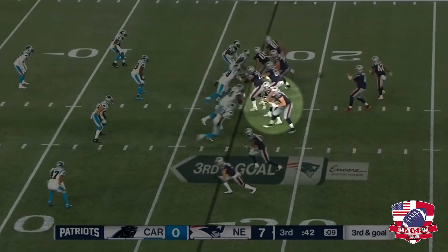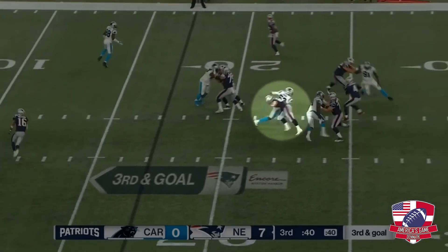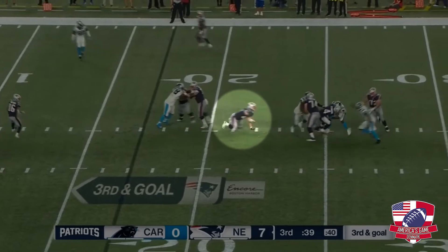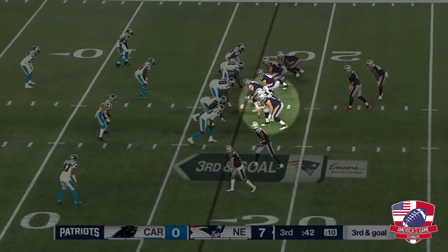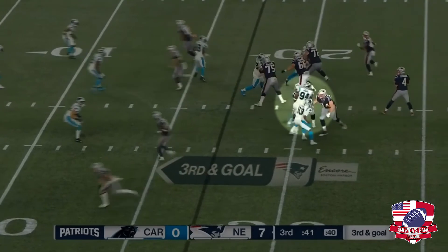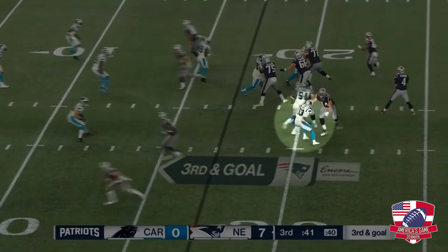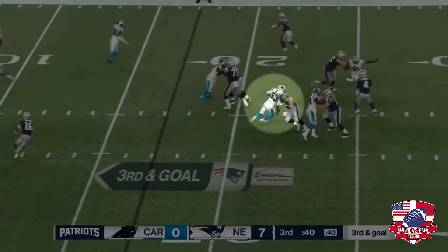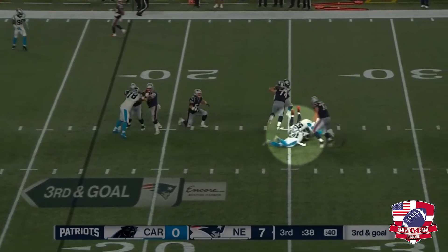Another bad play by Froholt is on a well executed stunt by the Panthers. The Panthers sell the regular rush with great patience, and suddenly showing the stunt. The tackle attacks Froholt's outside as the defensive end goes inside. Froholt realizes too late and gets caught on the outside, resulting in a sack.